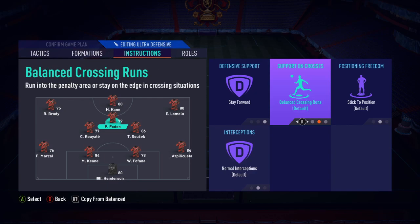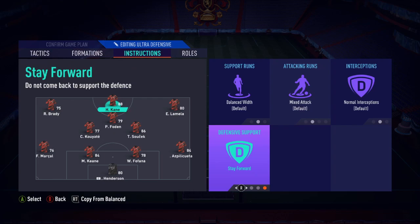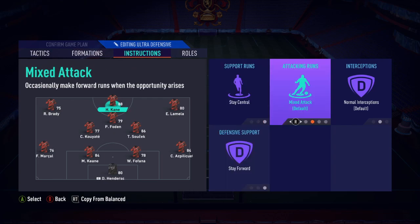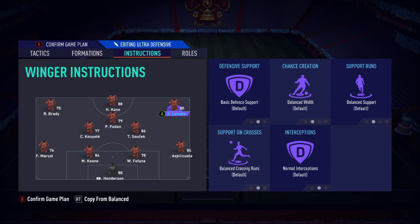For your striker: stay forward and stay central. This is very important. The reason for stay central is because you already have enough players on the wing — you don't want the striker interfering with and messing up your positioning. A lot of people struggle with positioning, so just let him stay central and don't overcomplicate it. Just let it be.